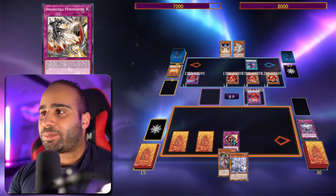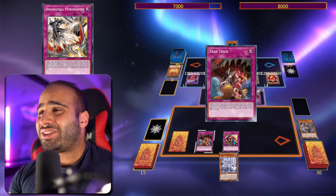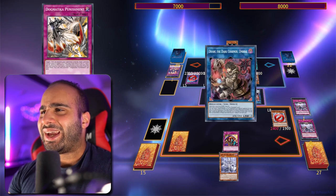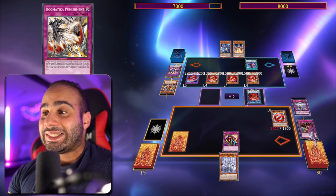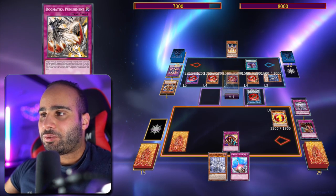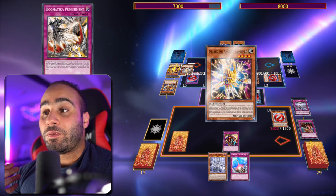My opponent doesn't have a monster that can run over the Lady of the Labyrinth, so I can sponge and not die. The Kelbek is trying to bounce my Lady — not great, but I can still survive. I go Trap Trick into Welcome Labyrinth, summon the Labyrinth of the Silver Castle. My opponent is trying to dig for the out to Skill Drain — access code talker to banish it for cost — but I had Dogmatika Punishment. Good resource game; you can win with pretty much just two or three cards.